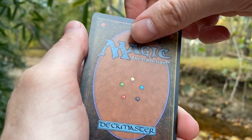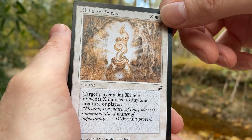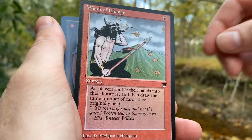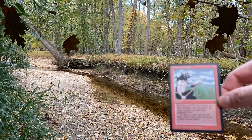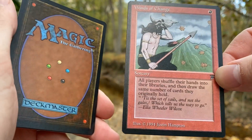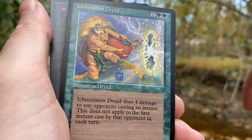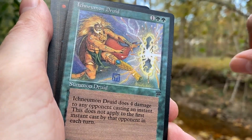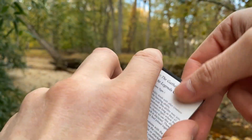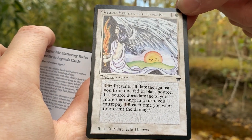Followed by a Darkness. Are we in uncommons? No, we're still on commons. Alabaster Potion — gain X life. Unfortunately reprinted in Chronicles. Winds of Change — that's cool, perfect for the weather; we've got some wind going on. All players shuffle their hands into their libraries and then draw the same number of cards they originally held. It's not as good as a Wheel of Fortune but it could be good if you got junk cards. Ichneumon Druid — four damage to any opponent casting an instant; it's a 1-1, does not apply to the first cast. Greater Realm of Preservation — that's the last one; it's basically a Circle of Protection for red and black.